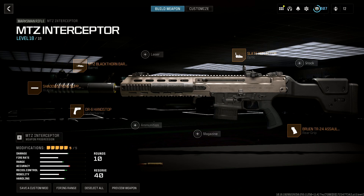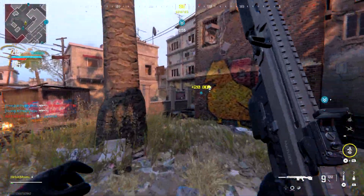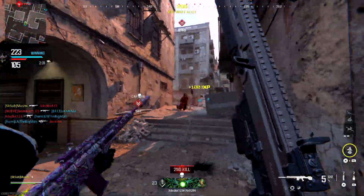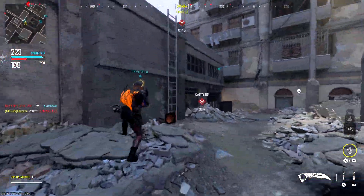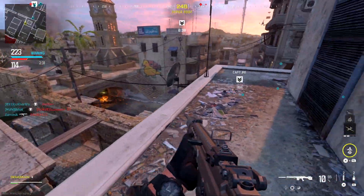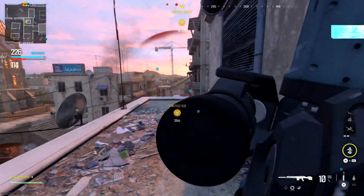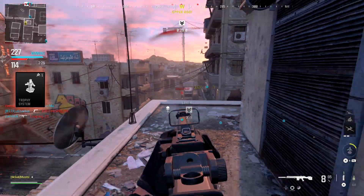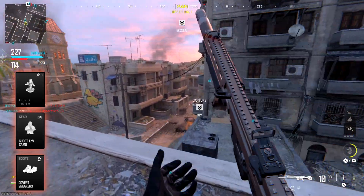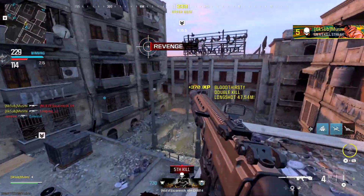The next marksman rifle is the MTZ Interceptor. The class setup for this one is the same for both camo challenges — for forged you need to get 10 three-killstreaks, and for priceless you need to get 5 five-killstreaks. When going for killstreak challenges, focus on playing smart. Don't be too aggressive or impatient, and don't be afraid to camp when you're one kill away from making progress. Using equipment and perks that help you stay alive is a good idea — trophy systems stop random projectile deaths, Ghost takes you off UAV scans, and Covert Sneakers let you move without giving your position away. Generally stay away from Shipment or small map playlists as they're too chaotic, and stick to 6v6 or 10v10 game modes.